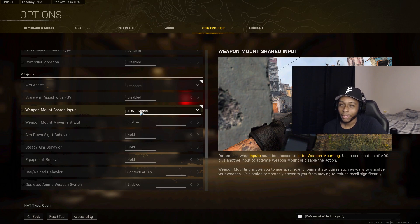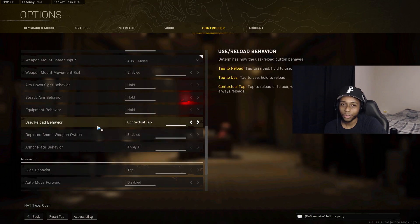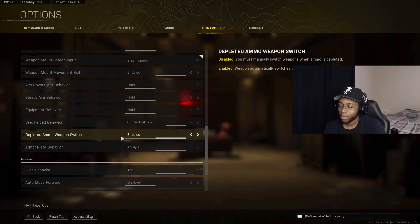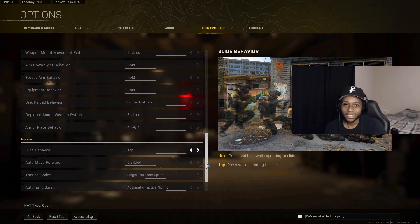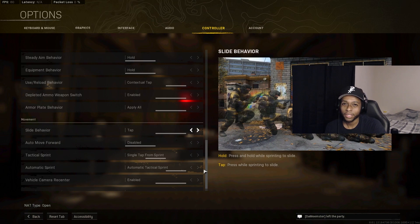Use Contextual Tap so you can quickly pick up items off the ground without holding buttons — in an FPS every action needs to be fast. Enable Depleted Ammo Weapon Switch so you're never holding an empty gun. Set Armor Plate Behavior to Apply All so you can apply plates while sprinting even if you release the button.